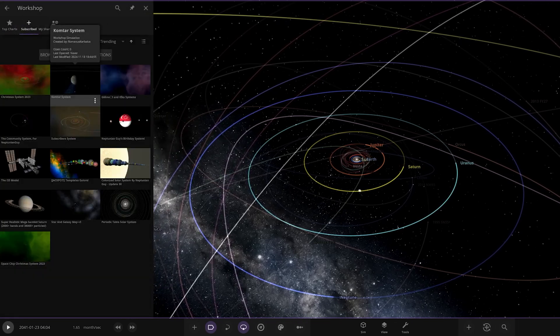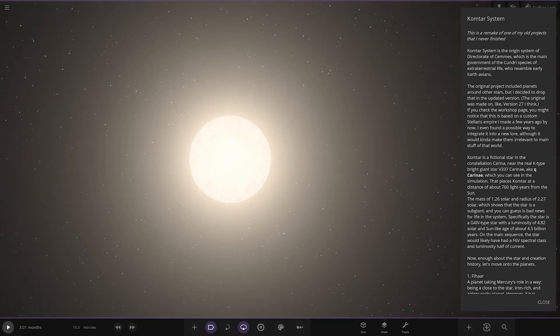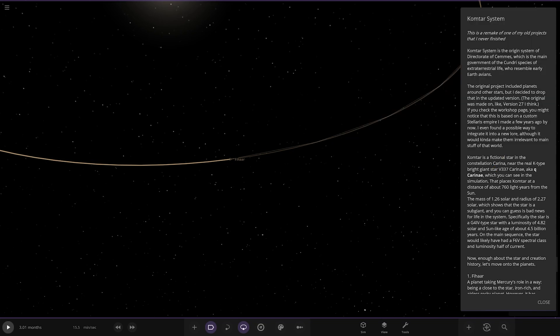So it's up in the workshop, here it is. This is a remake of one of their old projects that they never finished. The original project included planets around other stars but they decided to drop that in the updated version. The original was made on update version 27. They also note it's based on a custom Slavius Empire made a few years ago, and they found a possible way to integrate it into new lore, although it would kind of make them irrelevant to the main stuff.